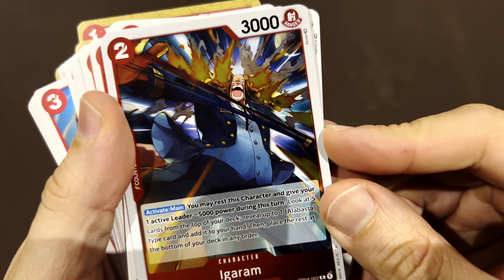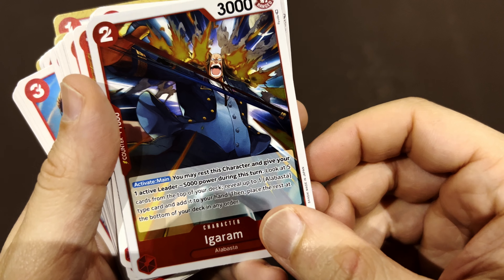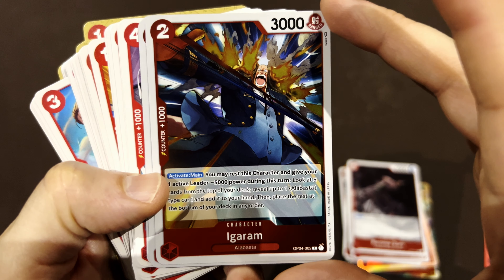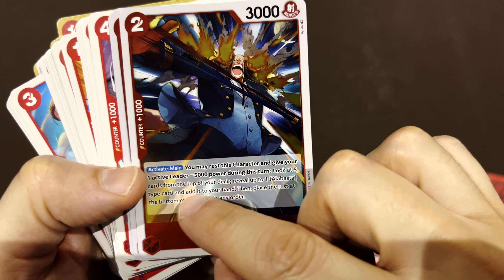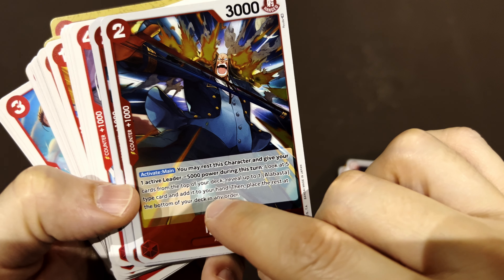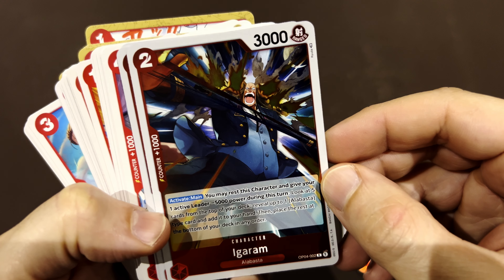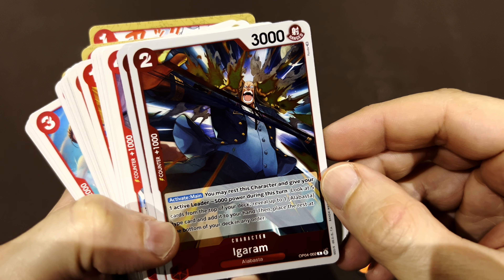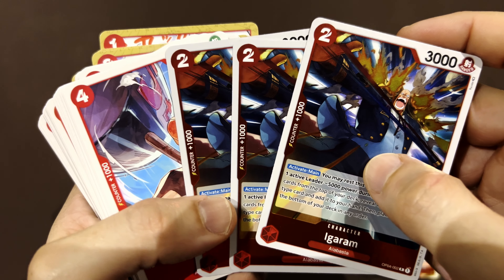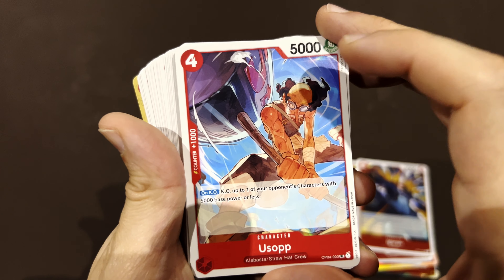Igaram is firing from his hair. You may rest this character and give one active leader minus five thousand — which is great because Vivi doesn't attack. Also, look at the five cards on top of your deck, reveal one Alabasta card and add it to your hand, then place the rest at the bottom. It's a card drawer you can use every turn, plus the leader minus five.